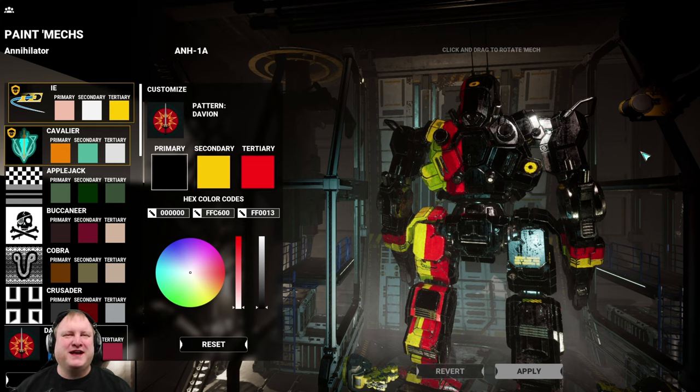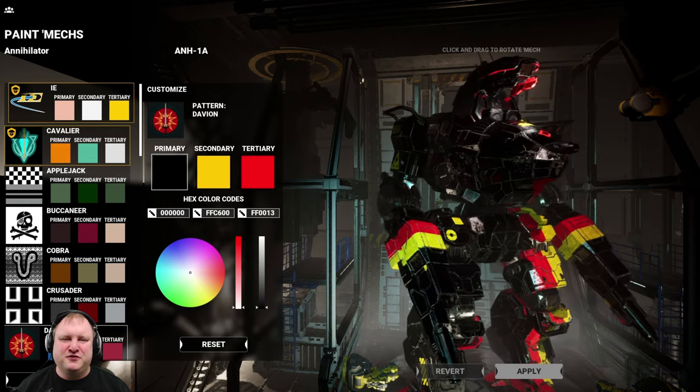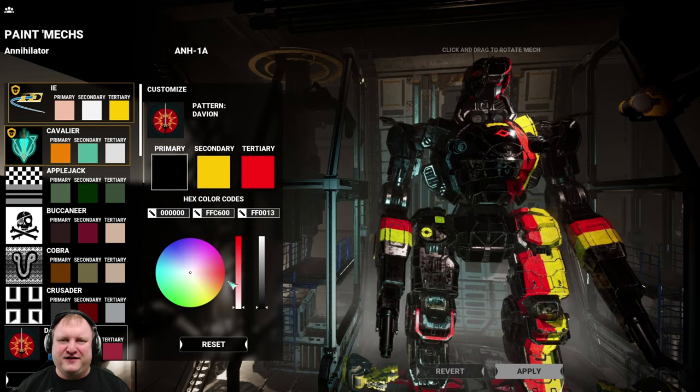We have the Annihilator 1A, and as I said in the last video, I wonder what the most amount of damage is that you can do in a mech like that. LB-10 solid slugs are probably the best way of doing it, but what about AC-10 burst fire? Would they be the most fun and satisfying way to do it? So I give you the quad AC-10 burst fire Annihilator.